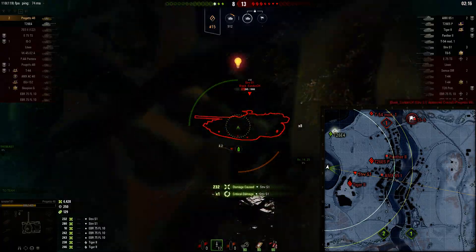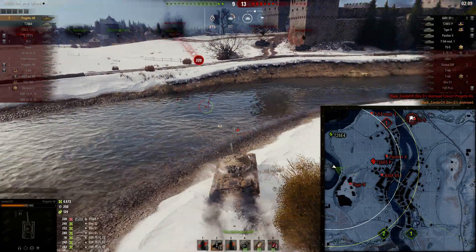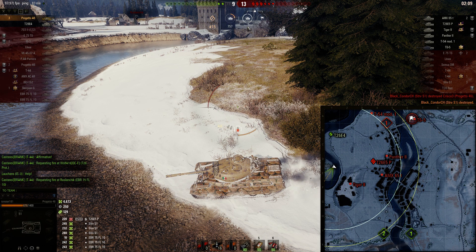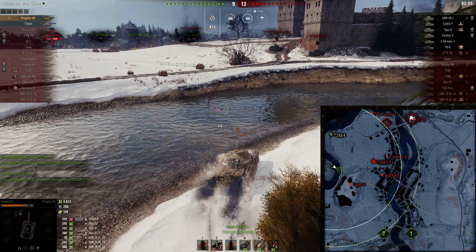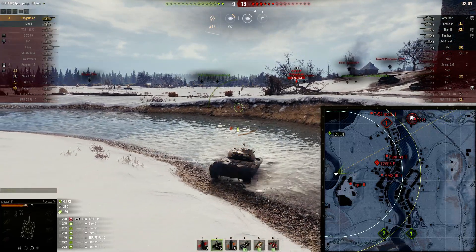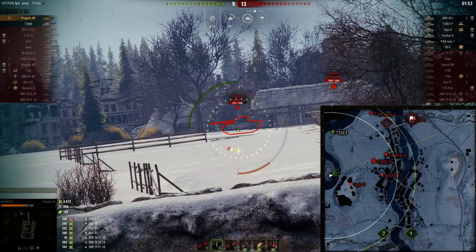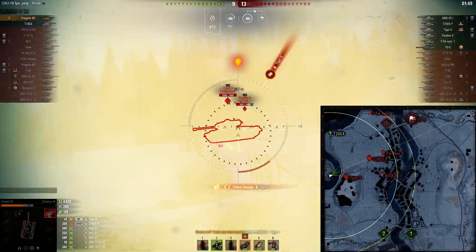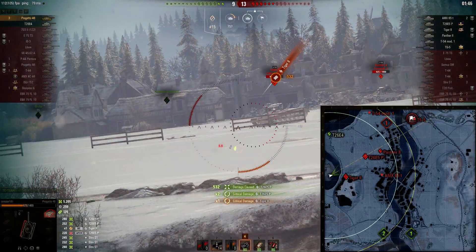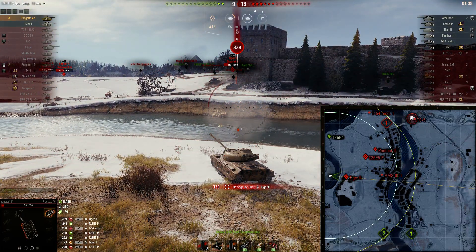That's 4400 damage and we finally get spotted. What I probably should have done is driven down and around the side, waited for these guys to push, and reloaded in the meantime — that's my mistake. Instead we go partway and get into cover. If we had gone around the corner we probably could have gotten more damage by getting back into cover. We end up hitting one, two, three shots and call it good for 5400 damage.